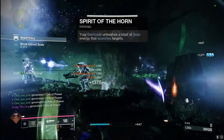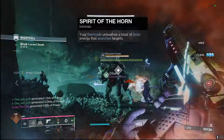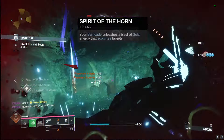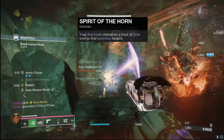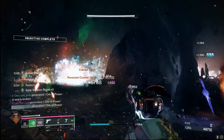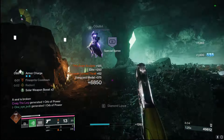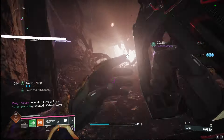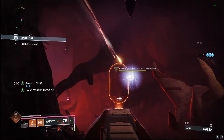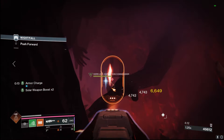The second option is the Spirit of the Horn. Your barricade unleashes a solar blast that scorches targets, so it plays perfectly into this build. Solar explosions, solar ignition with that Facet of Ruin, plus the ability spam — we're throwing down shields like it's our business. So these solar explosions are going to be going on everywhere, plus we got consecration. Just a match literally made in heaven.